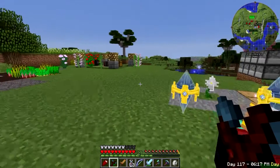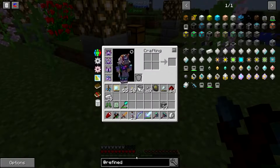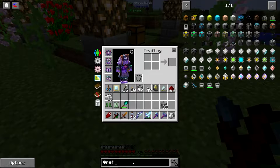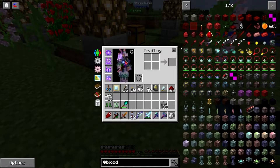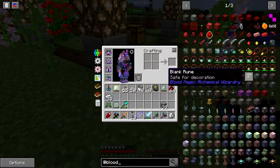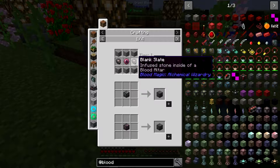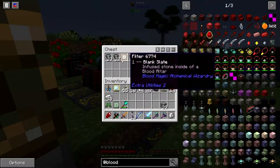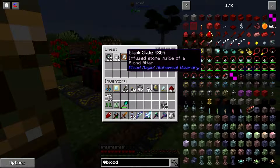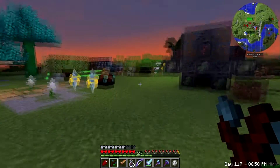Today we are going to grab from our blood magic here — we want some blank ones, which is just stone, and blank slates. I have a whole stack of blank slates here. 32 will do it for us, we need to make some more in a second.